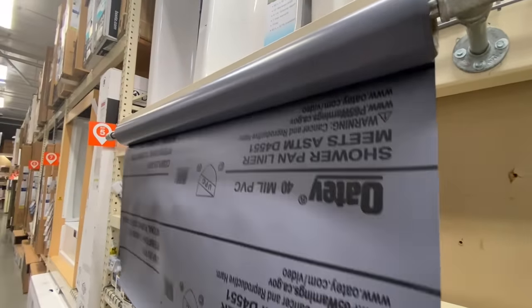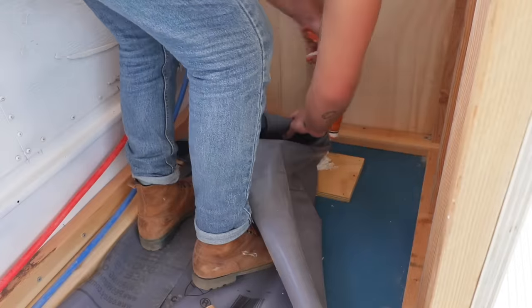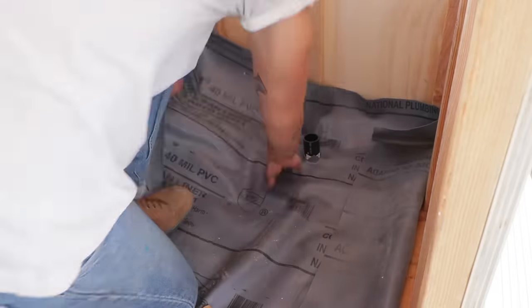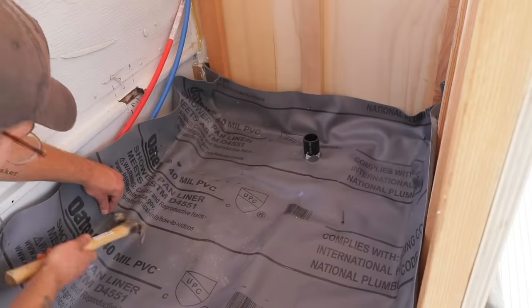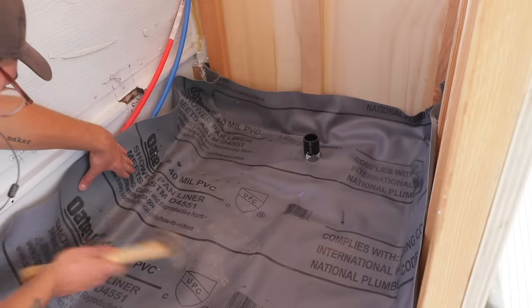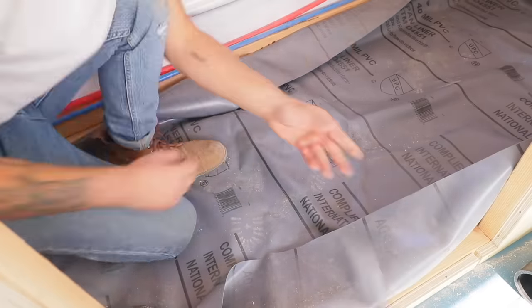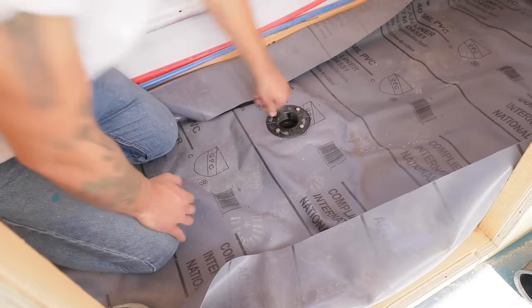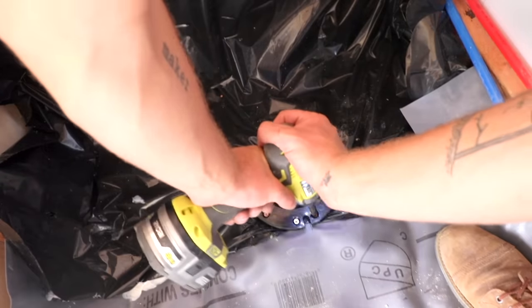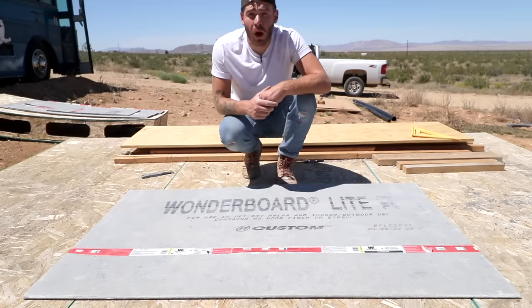Next I picked up a waterproof shower membrane from Home Depot — you can buy this on the roll. It's going to be the waterproofing layer between the mortar bed and the subfloor of the bus. You want about six to eight inches of that liner above where your mortar bed is going to be so the wall can go over it for a perfect waterproof seal. You'll also install your shower drain flange and toilet flange over this liner so no moisture can get between it and the subfloor.